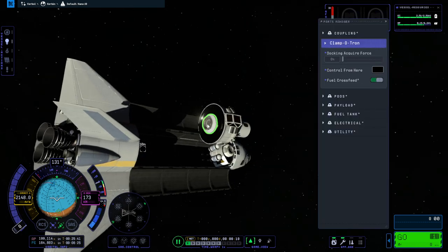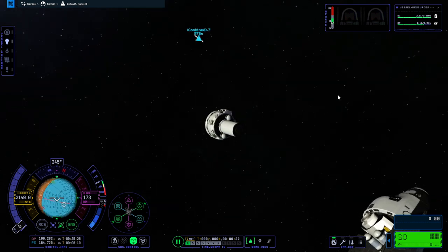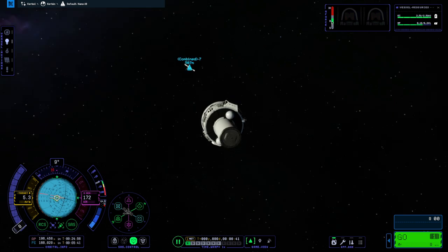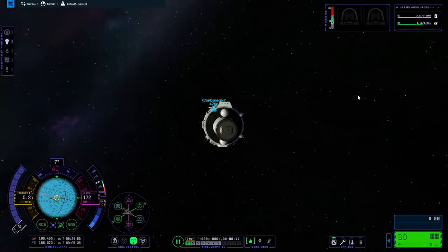We'll have to dock with this side. For some reason the payload doesn't have all its monopropellant — I thought I transferred all of it, maybe I was too hasty. We'll move toward it quickly since I'm not time-warping. The next launch would have been Pirs, but since Pirs is no longer with the station we'll skip that and go on to the S0 truss. We've also skipped ESP-1 and Canadarm2 because we don't have robotics.